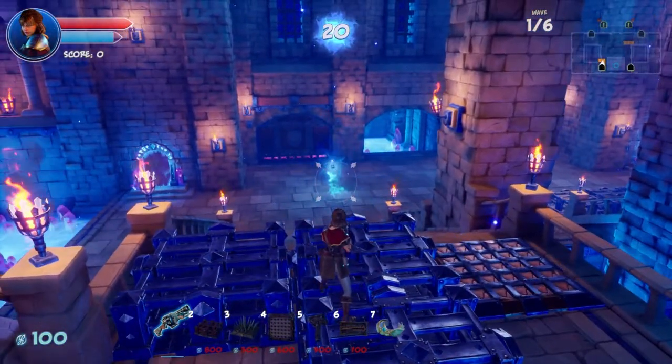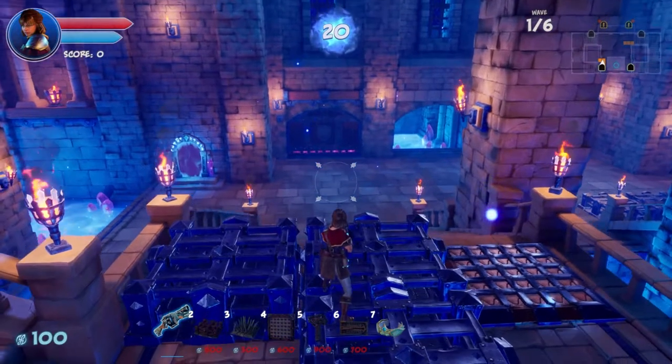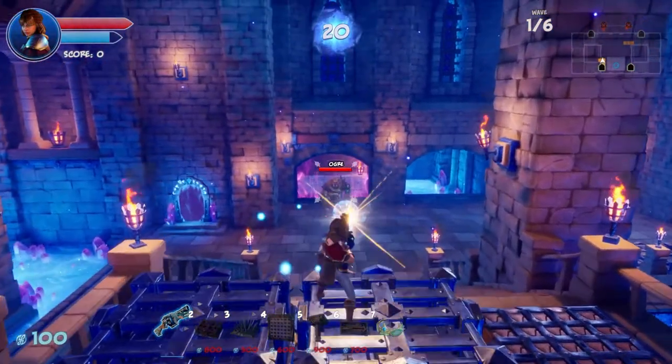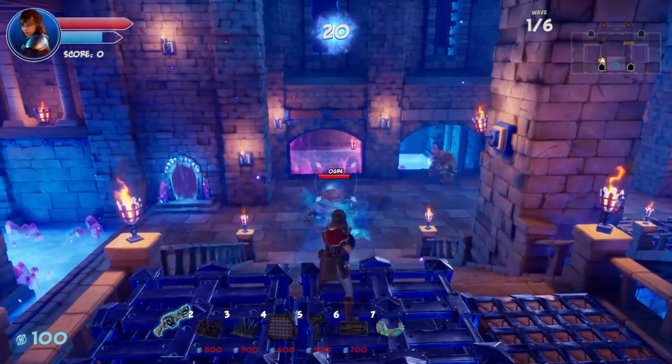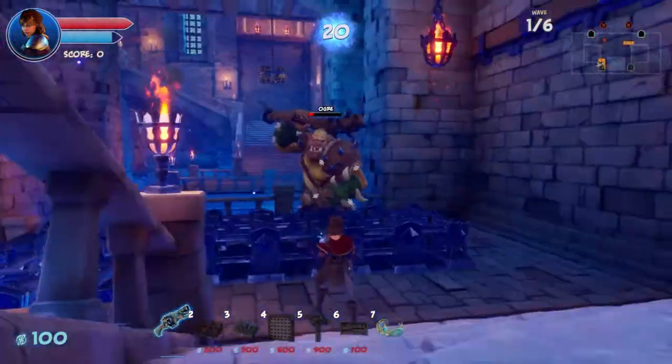Let's go ahead and just drop that for now. Enemies are preparing to breach. Are they going to break down both at the same time? They did — oh snap, it's a big guy! He's strong, and remember if he hits you he will stun you.